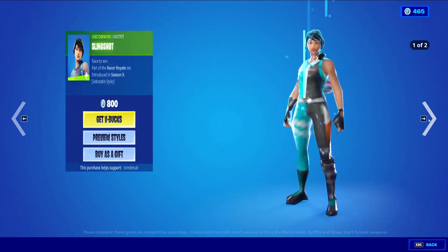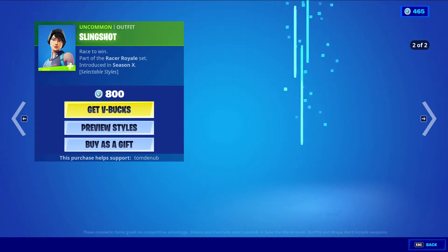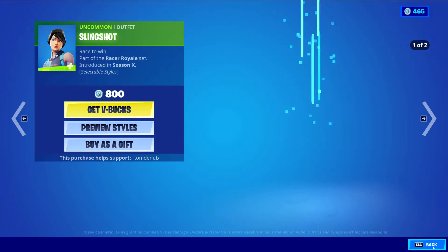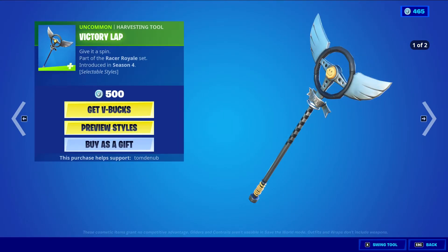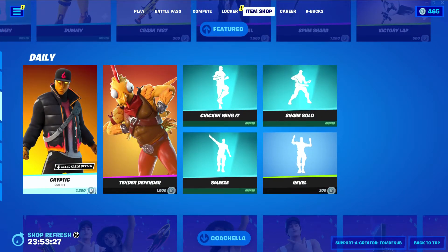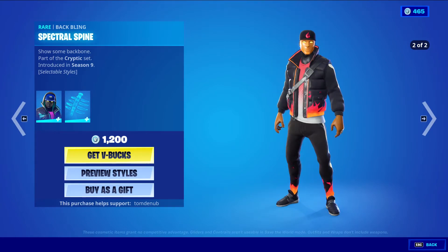We have Slingshot, an uncommon outfit at 800 V-Bucks, with the default style and a white style — very nice skin, love the secondary style and I do see this quite a bit in game. We also have Victory Lap, an uncommon harvesting tool at 500 V-Bucks, with the default style and the Silver Streak style, which is like a white style.